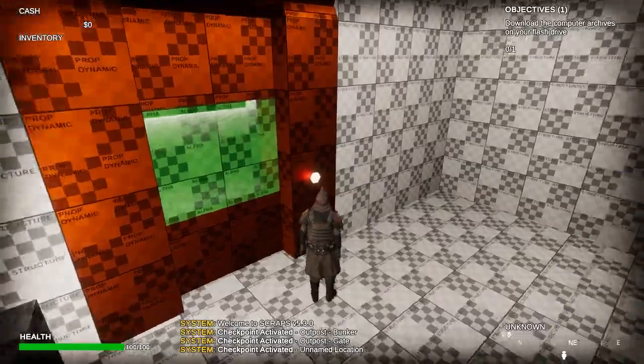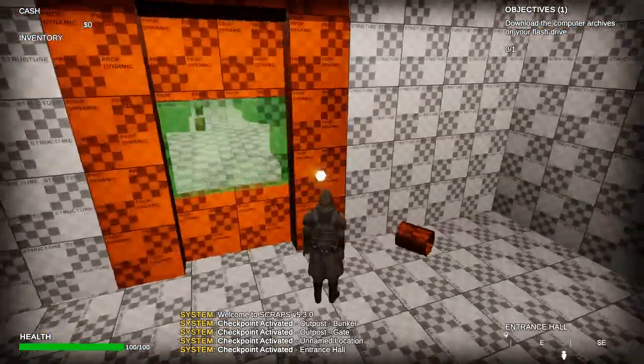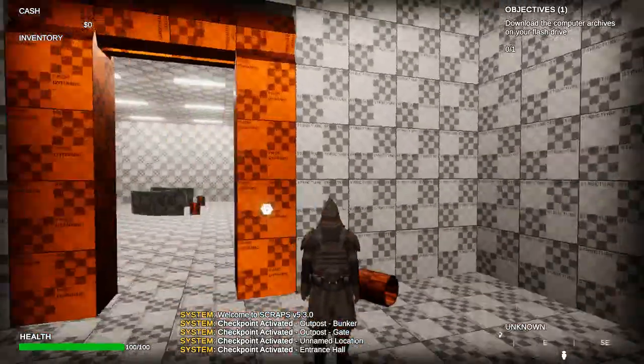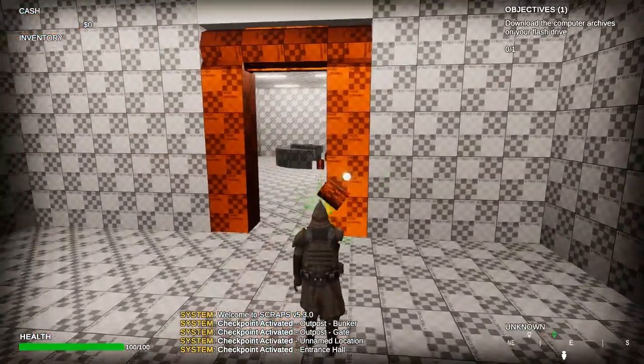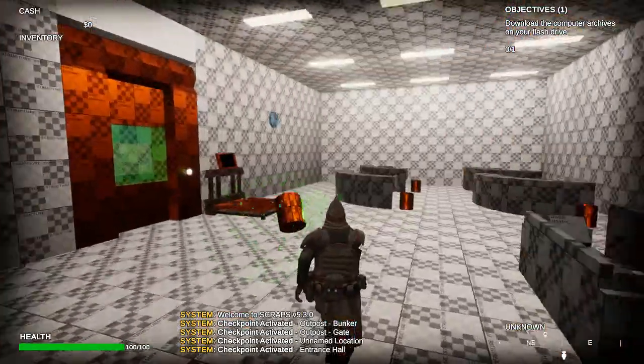The doors that are locked and unable to go through are indicated by a red light, whereas the doors that are able to be walked through are indicated by green lights. Going up to them and activating them gives a rather loud opening sound to indicate that you are free to go inside.